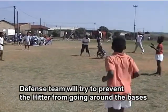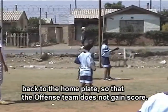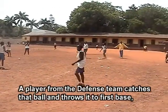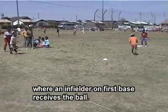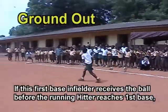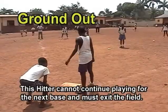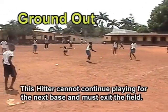The defense team will try to prevent the hitter from going around the bases back to home plate, so that the offense team does not gain a score. Now, here are four ways to do this. The hitter hits the ball and runs towards first base. A player from the defense team catches that ball and throws it to first base, where an infielder receives the ball. If the first base infielder receives the ball before the running hitter reaches first base, the hitter is judged out by the umpire and must exit the field. This is called ground out.